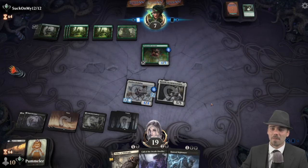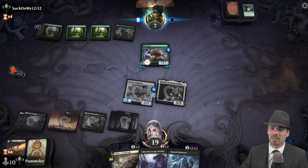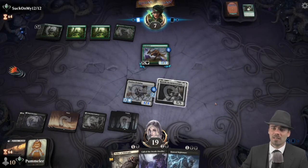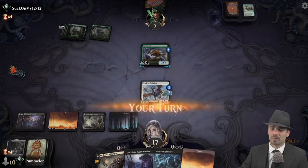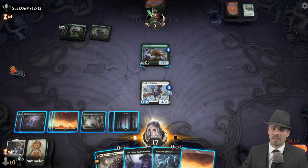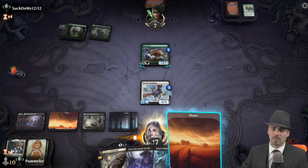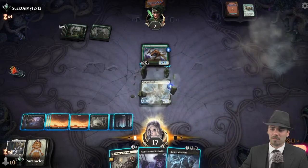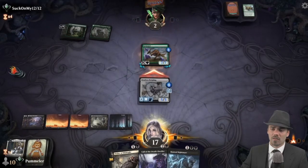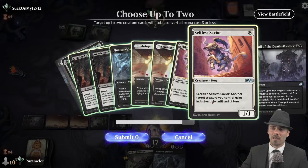Chain Webber Arachnir doing its thing, Gem Razer coming on down, becoming a 7/7, and ramming through onto our Kenrith. That is actually not a huge deal. Down to two — we're going to Call of the Death-Dwellers back a Selfless Savior and an Archfiend's Vessel.